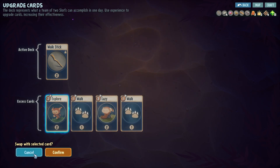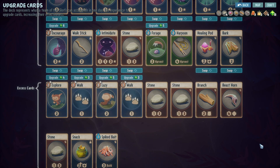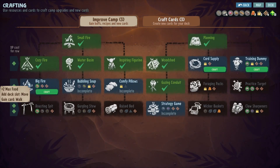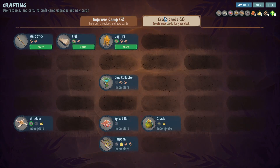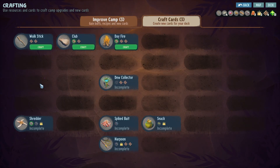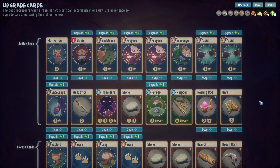Walk stick, walk, lazy explore. We can upgrade both Prepares now that I think about it and still be able to craft something here. Oh, we can craft another walk stick! If we craft another walk stick I can craft this thing and just use the walk sticks instead. Walk sticks are amazing - you can fill up your move slots with walk sticks. I think that's a good tactic.